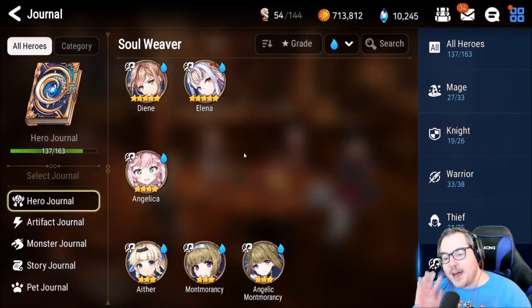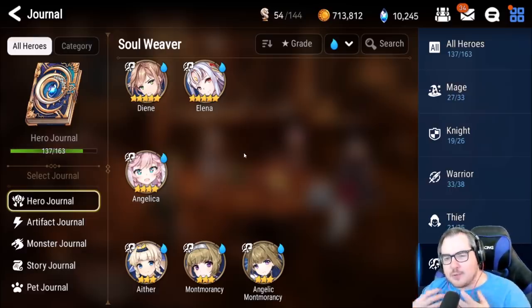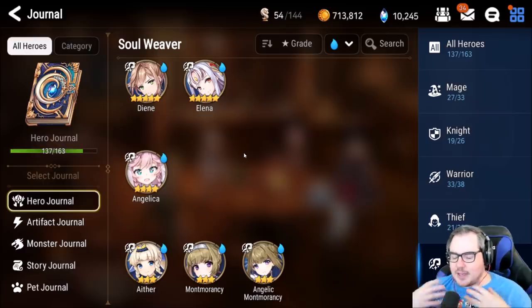That's actually a pretty good idea because if we look at the journal right now we have three, four, five ice soul weavers. It's kind of important to choose which one you want to devote your resources into and to know why. One thing to note: I think most of these units are pretty broad. Pretty much all of them except maybe Elena can be used for essentially the same things.